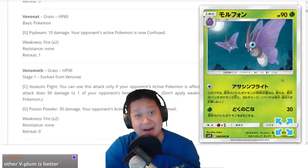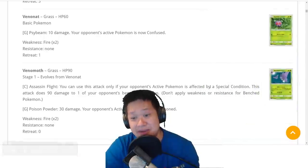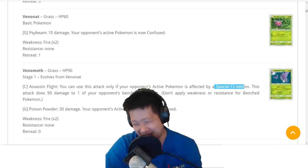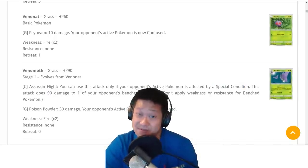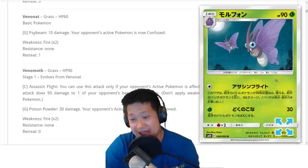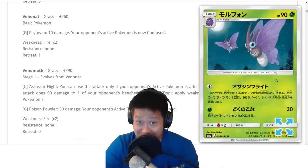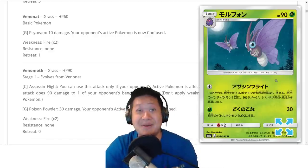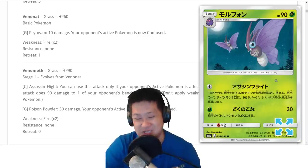Next up, Venomoth. Venomoth is a cheese, troll kind of deck. If the enemy has a special condition — preferably something like Confusion keeping it from attacking — you get to do 90 damage to the bench, which will snipe off lots of weak cards. It's going to eventually two-shot a GX Pokemon with a certain stadium. You're going to try to troll with this, but is it going to be a good deck? Probably not. Will it make for some crazy matches? Yes. Venomoth also has a GX.